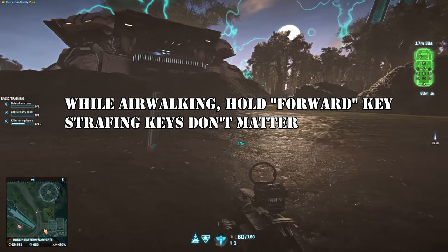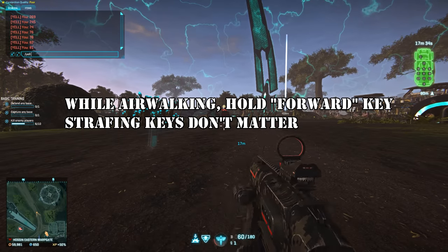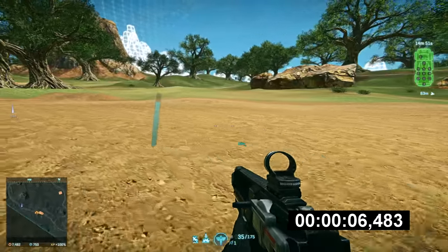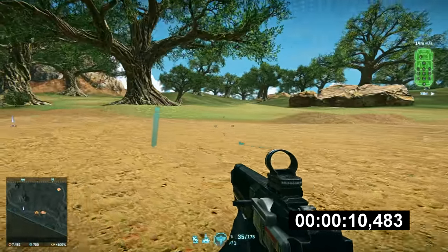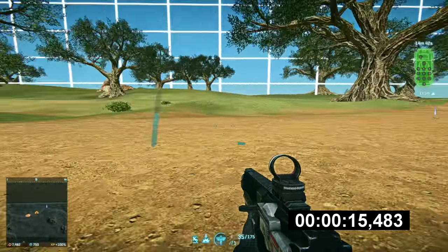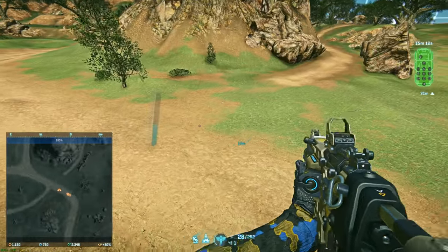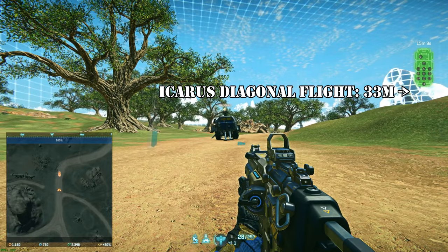Contrary to what I said in my old jetpack tips video guide, strafing keys have no negative effects on airwalking. Airwalking only refers to your horizontal flight and facing direction — you can still combine airwalking with skiing, as well as tapping the jump key to regulate altitude. Airwalking works only with drifters and skirmishers. Ambusher jets' horizontal thrust is too strong and you just end up turning instead. That said, Icarus jets gain the strongest horizontal thrust when flying diagonally, so you end up using them in a similar way, though for a completely different reason.